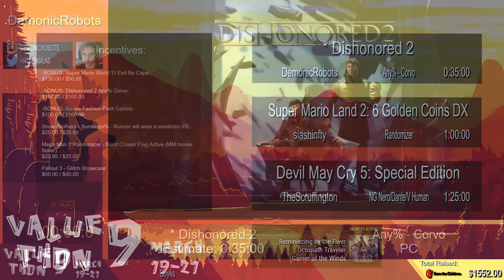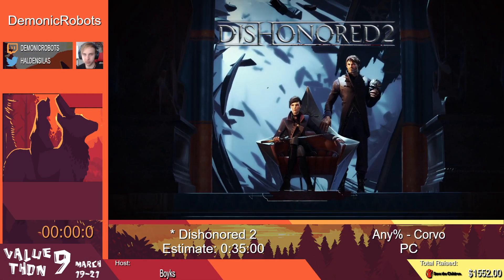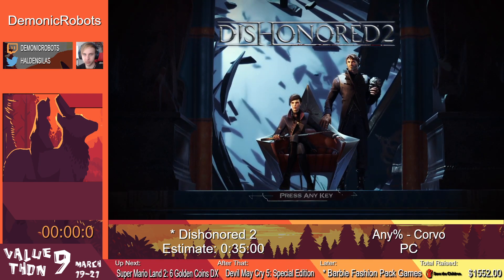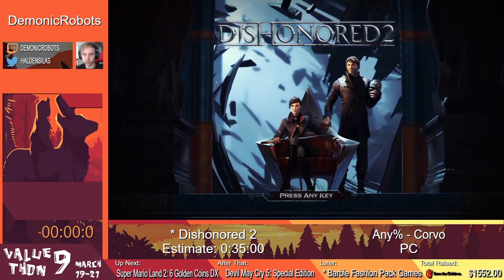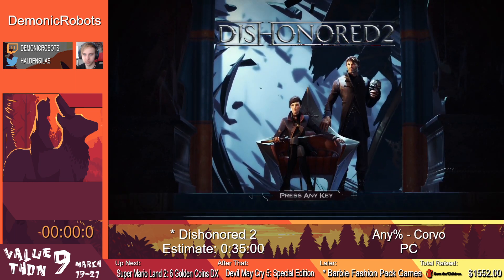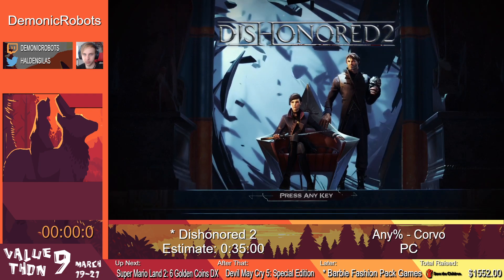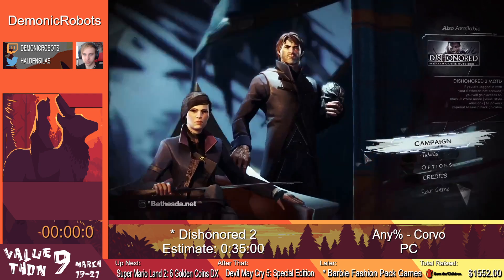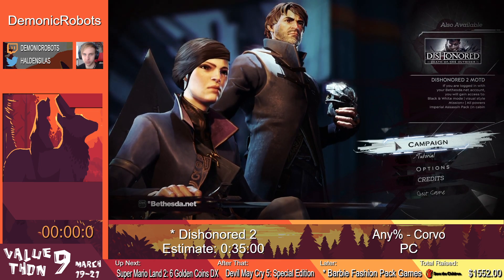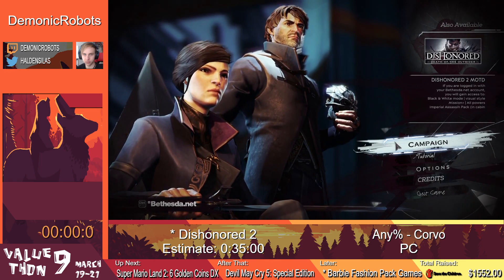Dishonored 2, 80% Corvo with Demonic Robots. Alright, hey there everyone, my name is Demonic Robots and welcome to Dishonored 2. We are going to be playing as Corvo, who is one of the two playable characters. Essentially the story of this game is our daughter, Emily Caldwin, was the Empress of Dunwall.